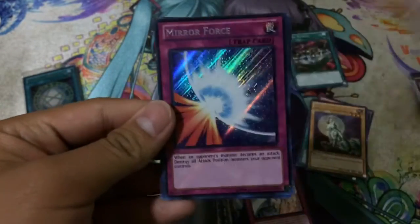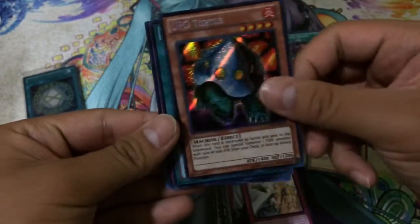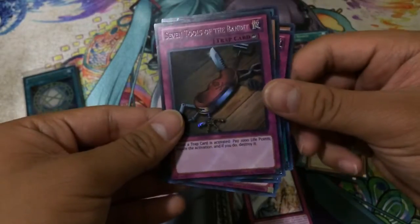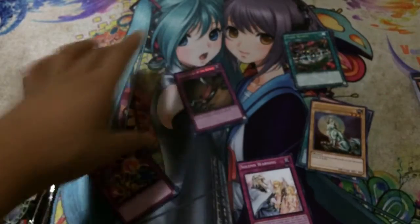Gravekeeper's Guard and Silver Fang look pretty cool as ultras, though Silver Fang was only playable back in the day. For our secret rares we had Flying Kamakiri Number One, Mirror Force - very nice - UFO Turtle, Mystical Space Typhoon, and Seven Tools of the Bandit.